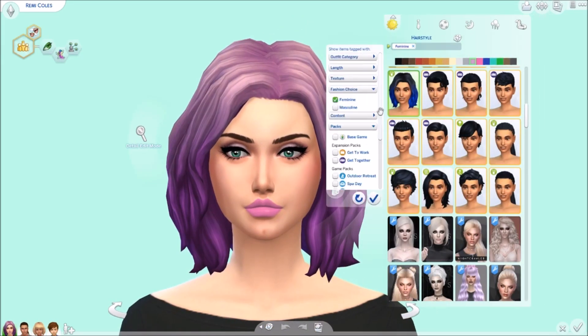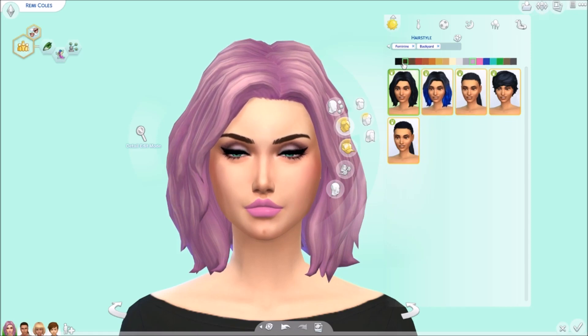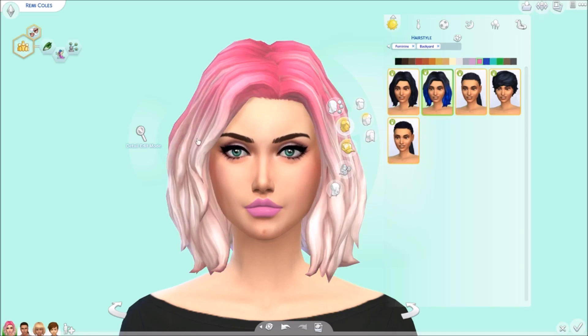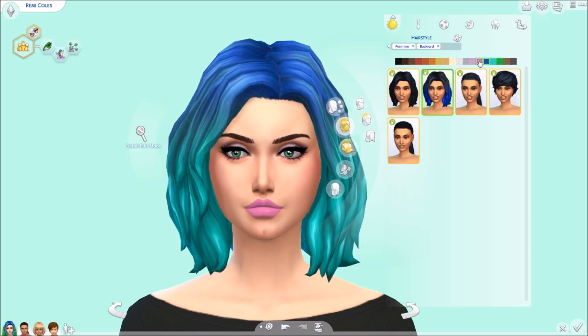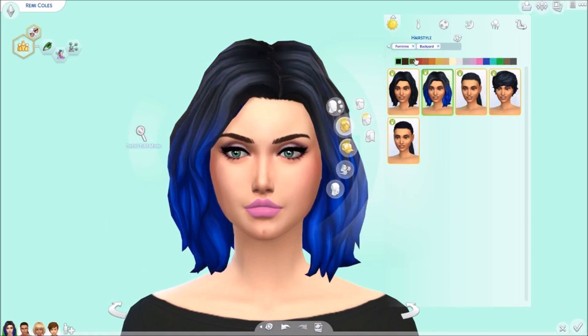Let me filter this. Here are the hairs you get for the girls — some are also for male Sims. The first hair is this one, and the second has an ombre effect which I think is really cool. I really like this one — I'll use it. It suits the Sim. Then there's the same style but with the ombre, which I personally like a lot more. It looks like a mermaid.